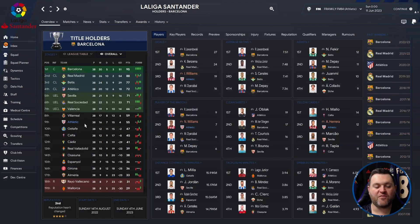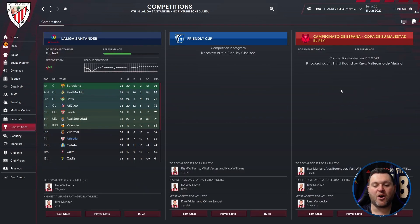So we finish with Bilbao in 9th place. In the Copa del Rey they were knocked out in the 3rd round by Viacano, leaving them with a 9th place finish.